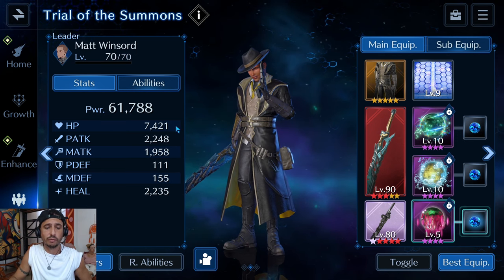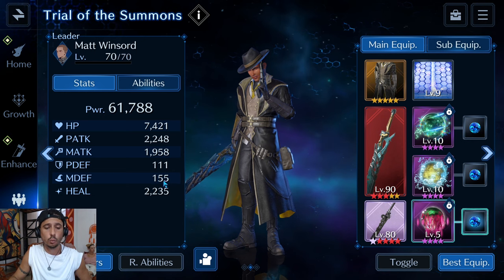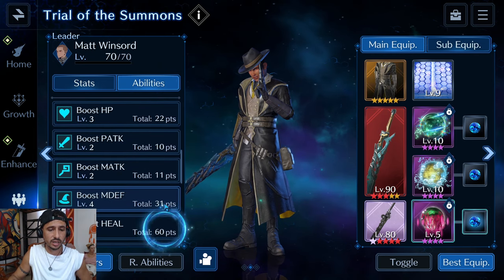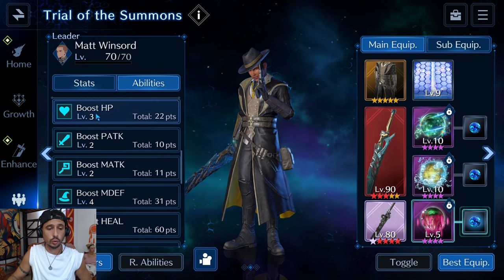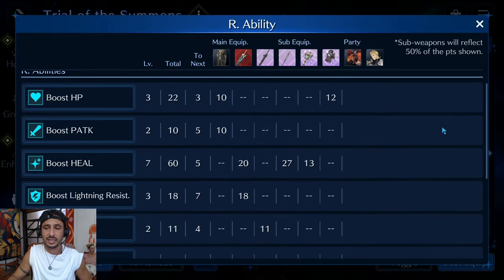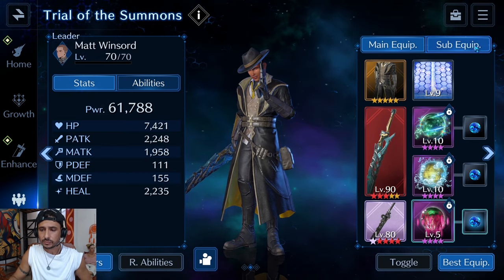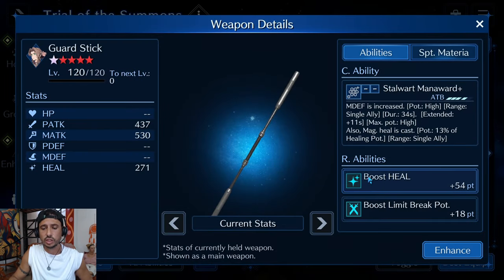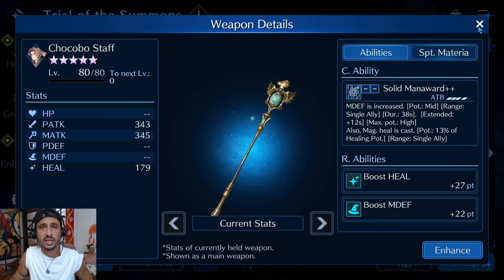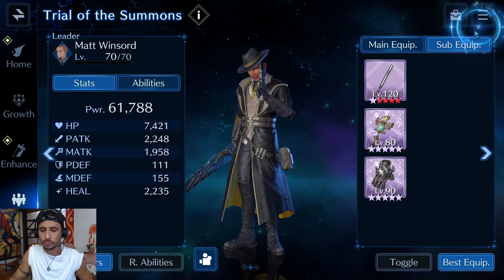Matt Windswurd is at 61k power, 7.4k HP, 2.2k physical attack, 111 physical defense, 155 magic defense, with 2.2k healing as his primary stat. He's our main healer and off-buffer. Key R abilities are magic defense, HP, and healing. For sub-weapons: the Guard Stick has the highest heal R ability stat in the game and boosts his limit break potential, so it's a great one to wishlist. I'm also running the Chocobo Staff for healing and magic defense.